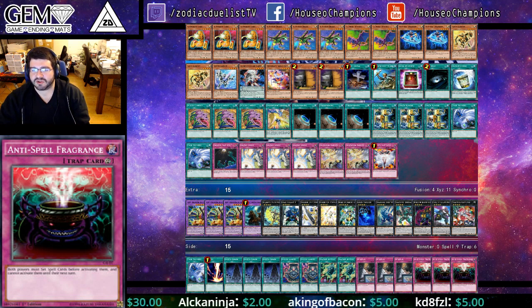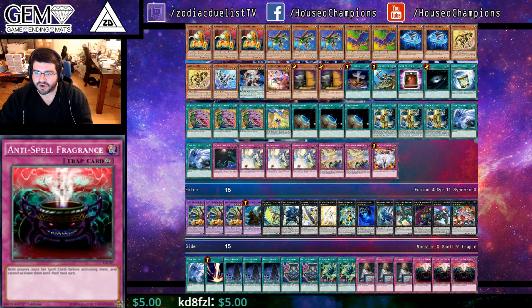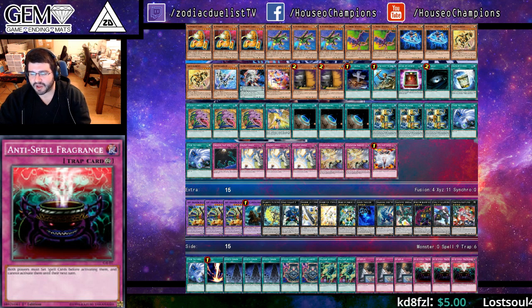Round 1 vs Satelarnice — lost the dice roll, but won 2-0, nothing to say here. Round 2 vs Anti-Meta — lost the dice roll, went 1-2-1. Game 1, I won with Grody shrinking my opponent's monster and attacking with a piece unaffected by traps. Game 2, he locked me very easily and I lost. Game 3, I opened Combo plus Twin Twisters plus Wiretap, and I won the next turn.